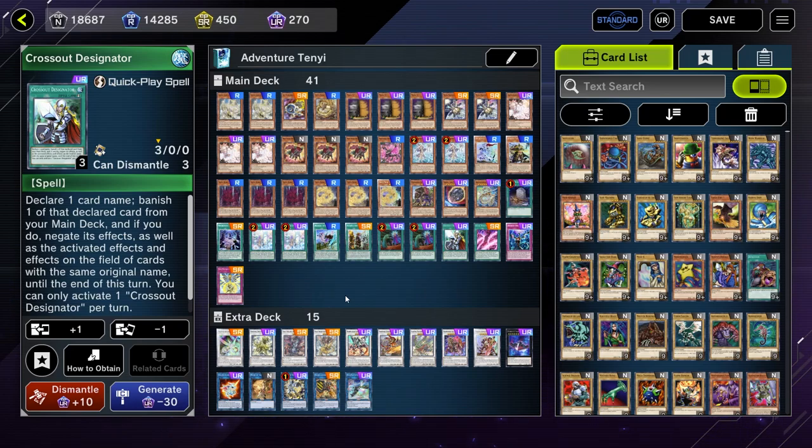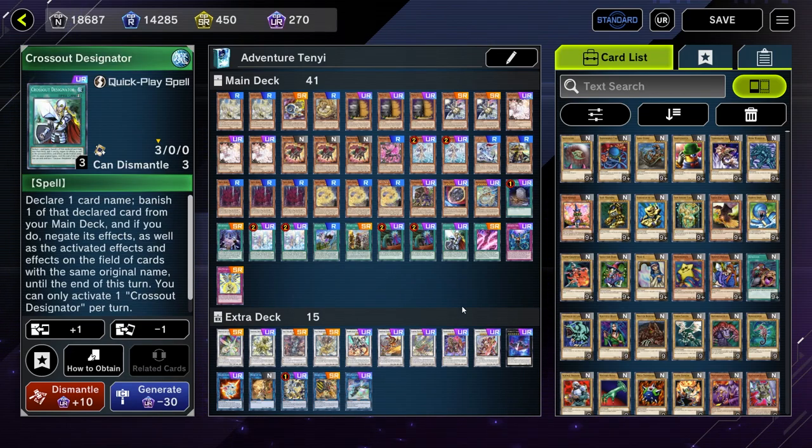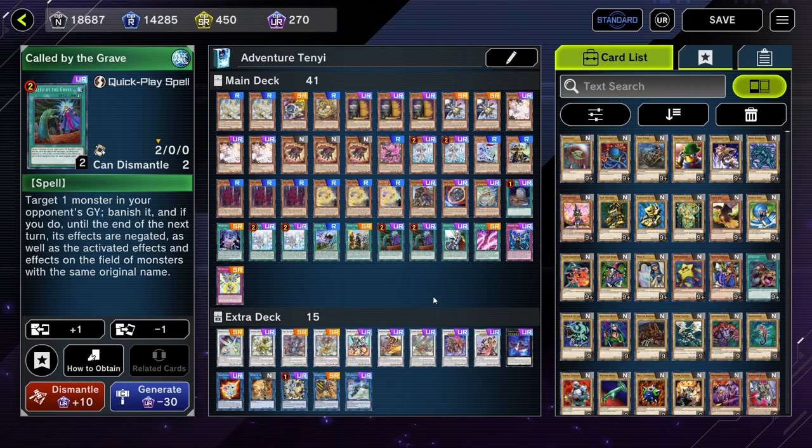That's why when I arrive at pretty much the same list, that's satisfying to me — it means I'm still playing the best list moving forward. All we've really done here is taken out one of the Crossout Designators, playing one instead of two now. The deck is still very, very powerful post-banlist because like most decks that utilize the Halk Dawn engine, all it really lost was the Crossout Designator.